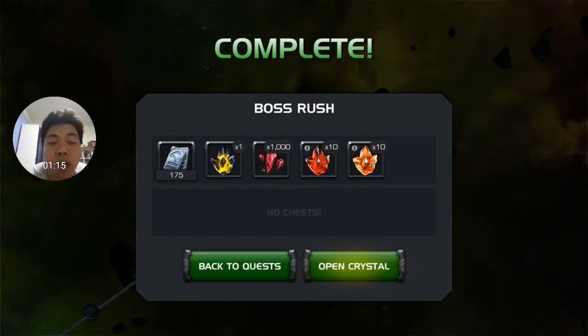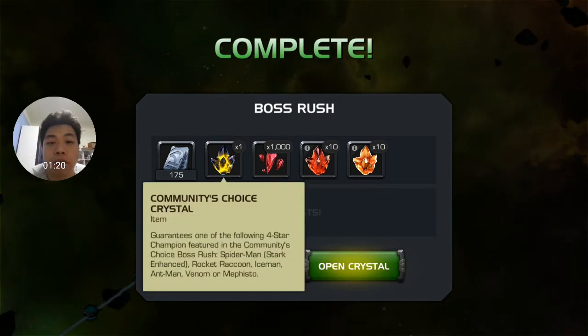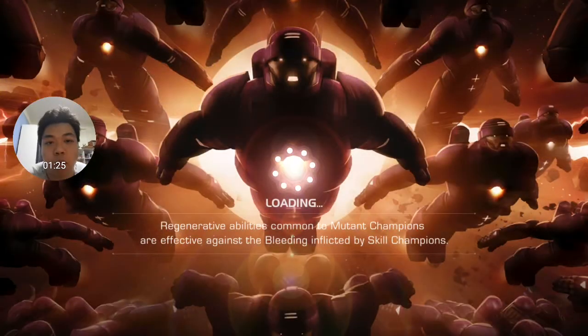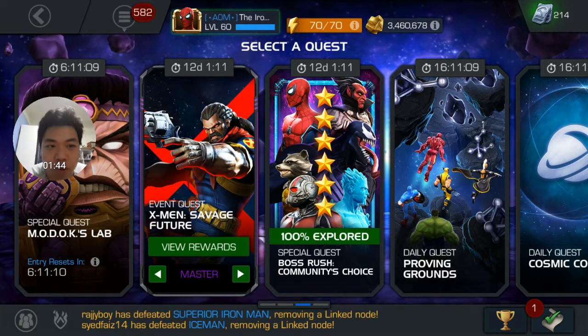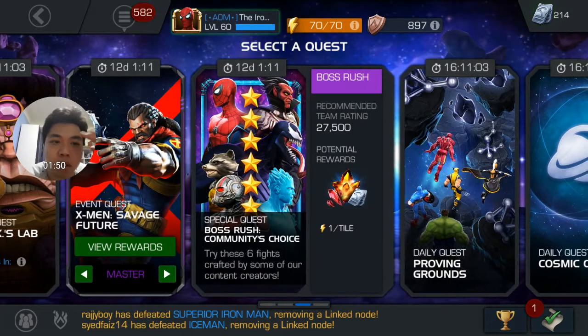So we finally cleared that, and it's confirmed four-star of the following champions. The ones I would not want would probably be things like Raccoon, since mine is already awakened, or Spider-Man. The two I wish to get out of this crystal will be Mephisto or Iceman — an awakening for either would be great. Venom and Raccoon would be all the way down on my list.